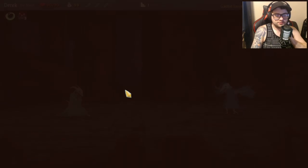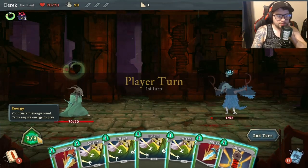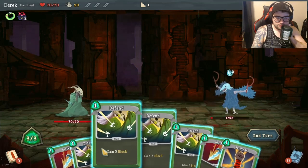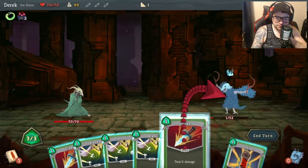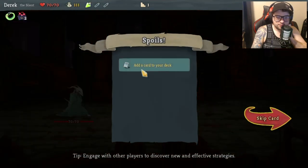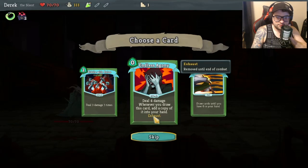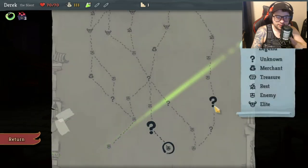Alright, I think I know what I'm going to do. We've got blocks, strikes, and Survivor in the starting deck. Oh wait - I forgot everything has one HP. There's a gold card that says 'whenever you draw this card, draw cards until you have 15' - I like that.